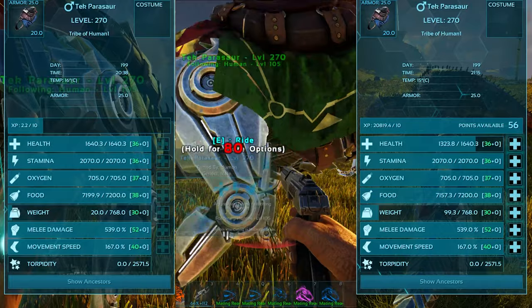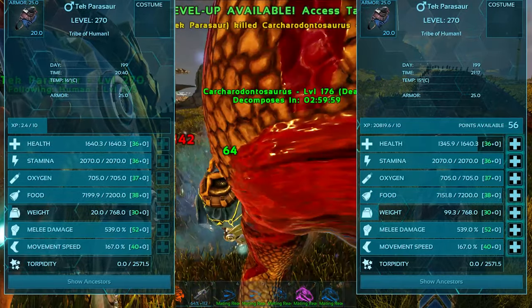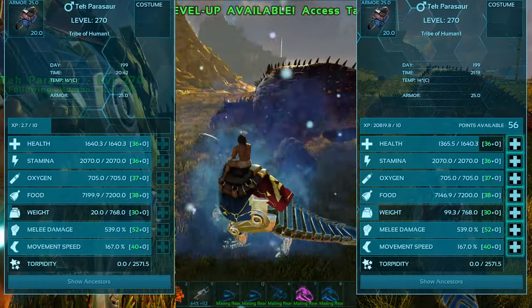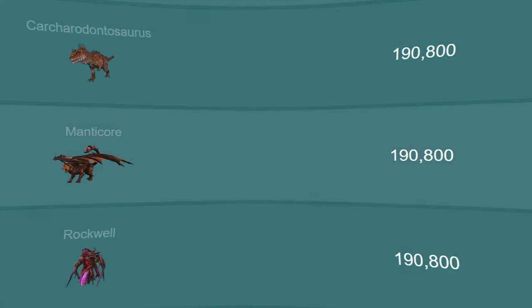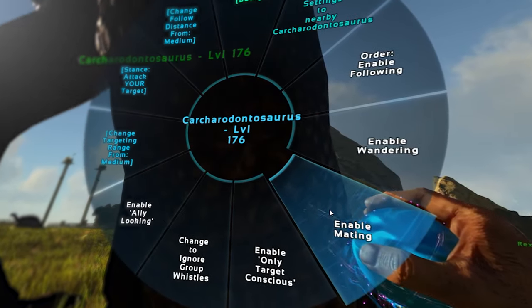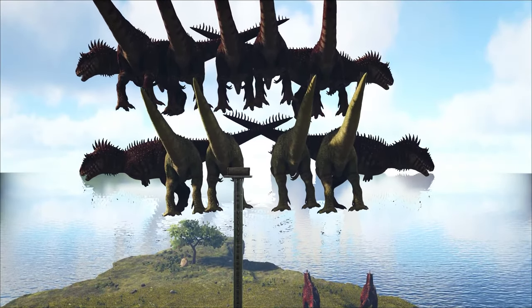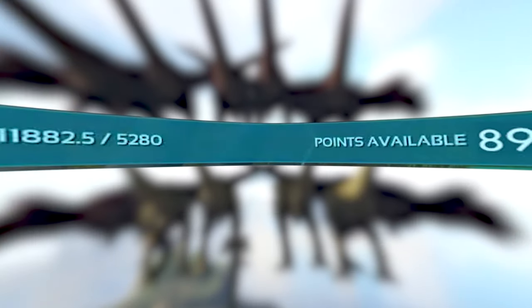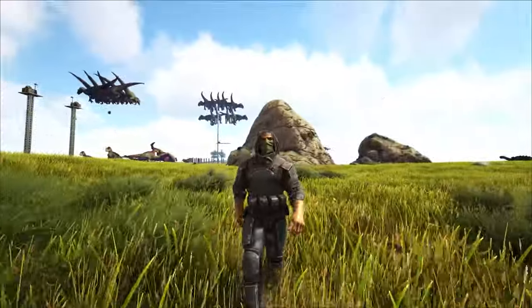It is very possible for every single dinosaur in the game to gain 50 levels out of one kill, no matter what dinosaur you use. Let me introduce the Karcha. This dinosaur gives the same amount of experience as some of the bosses do, and what makes it so special is that it's breedable — meaning a Karcha farm is essentially infinite experience for all of your tames.